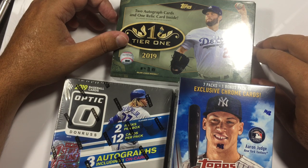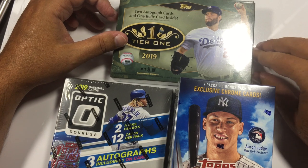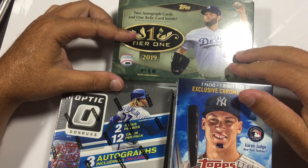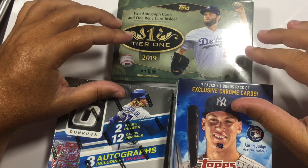Eddie Murray Rookie, Wade Boggs Gem Mint, and an '83 Don Russ Rookie. Anyway, the point is I just randomly took those boxes out. I felt like opening them and I'm going to do the same thing tonight.